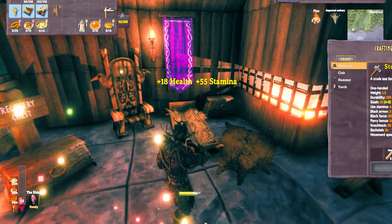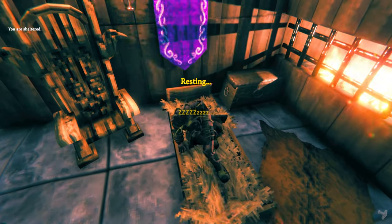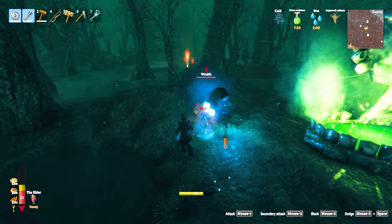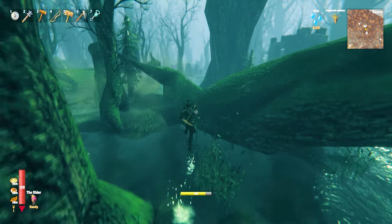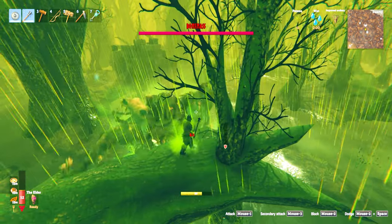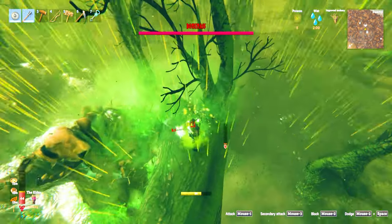Eat your food so it can start to take effect and then get your rested buff. Sleeping is best because then the Bonemass fight will be during the day, meaning fewer and less difficult mobs to deal with. You can scout for safe locations nearby like crypts and tall trees, making note of these for retreat options if you need them.